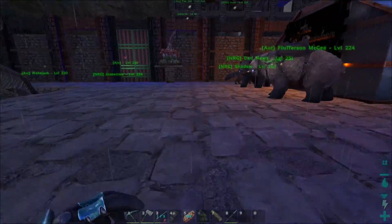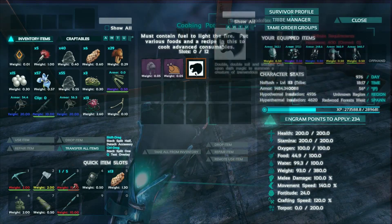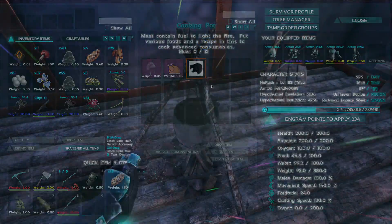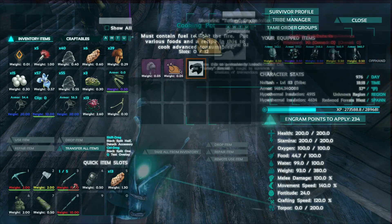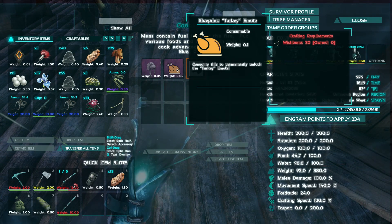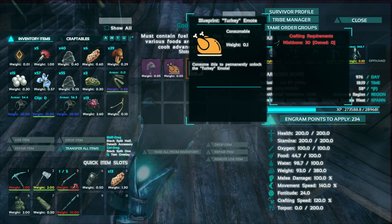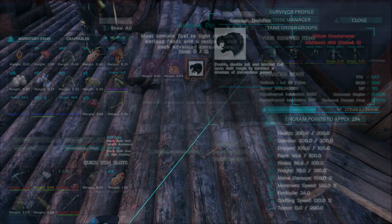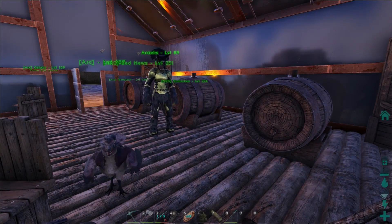Oh yeah, everybody — we put a sign up. I don't know if we showed you, but this is the Drunken Bear. If we look in here, we have a new emote. It takes 400 wishbones for the hat, and we have the turkey emote with 30 wishbones we can unlock. So it looks like we're going wishbone hunting. And if we get 400 wishbones we can summon the Dodo Rex — which you just saw how hard it is to kill the turkeys.